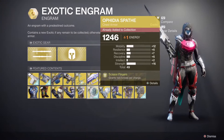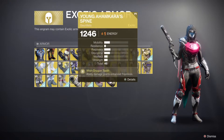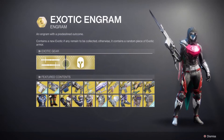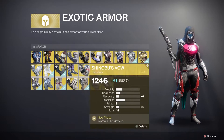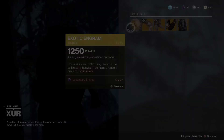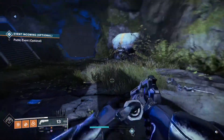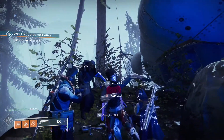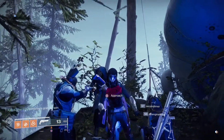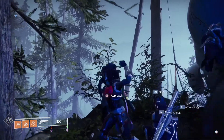The exotic engram can give you basically every exotic, but only one right now. The exotic I'm gonna be looking for is definitely the One-Eyed Mask for my Titan. Hope you guys find this helpful — this channel has been insane for the past few days. Let's carry this on. Thank you for watching, bye!